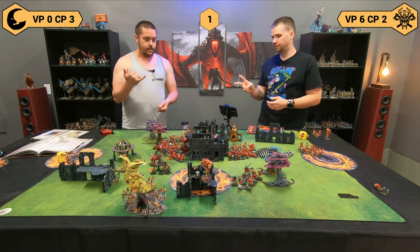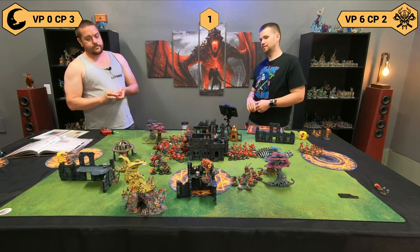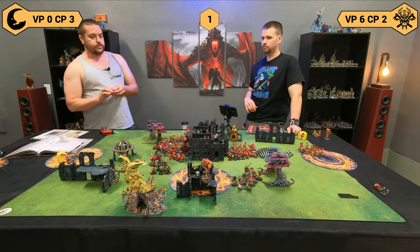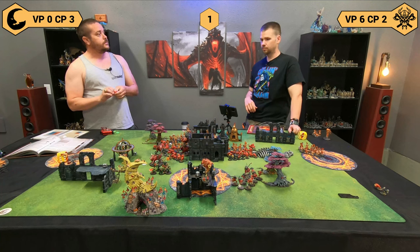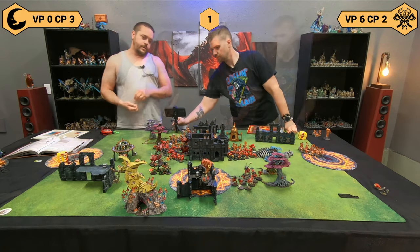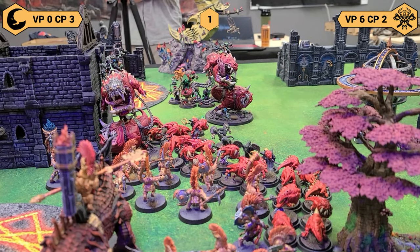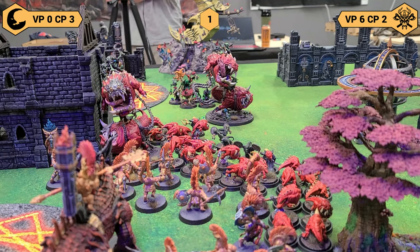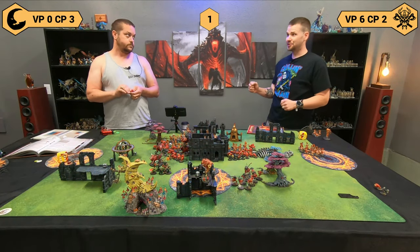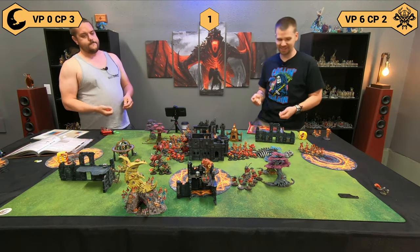At the top of combat, I eat my mushroom with the Loonboss on Mangler Squigs — makes all squigs within 18 inches plus one to wound. That's his free command point use. I announce that the Vulkites are going to fight on death. The Grimwrath Berserker immediately drinks his Magmadroth Ale and doubles his attack characteristic. Then I use counter-strike with a unit — I'm getting five Hearthguard into range, which is still ten attacks.